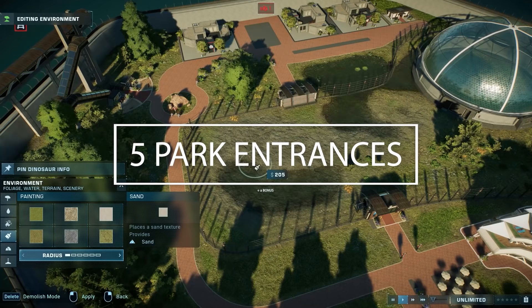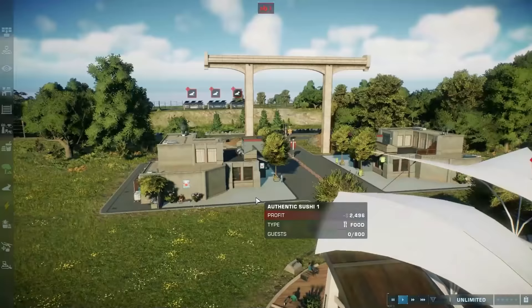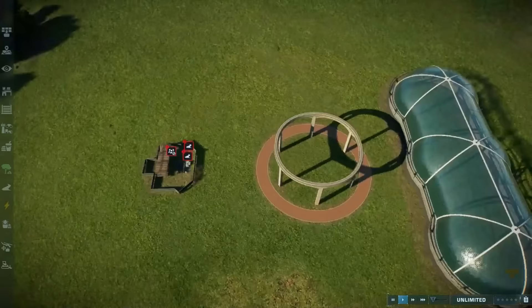I'm going to show you five different park entrances that I've come up with, which you can mix and match and use as the blueprint for your own park entry. Because for each of these, there is a ton of variety that you can apply by mixing in your own creativity and just playing around with path, decorations, buildings, monorails, lagoons, aviaries, and all that stuff.